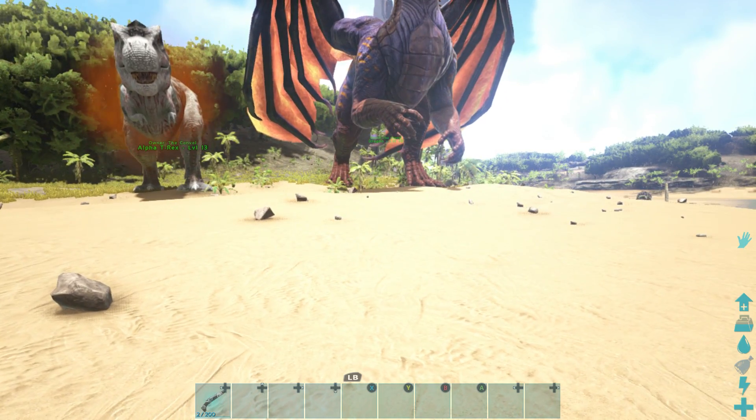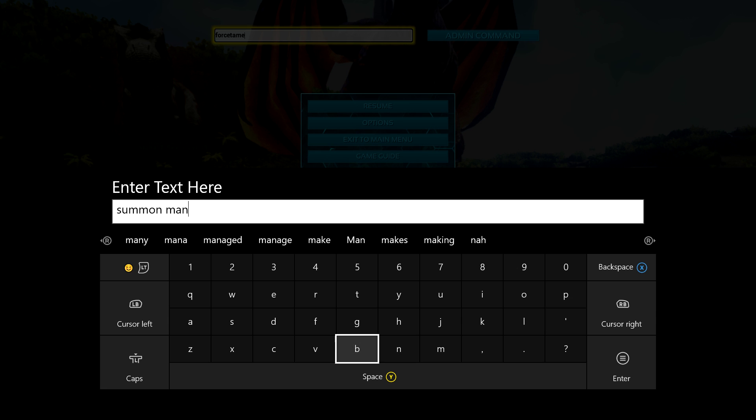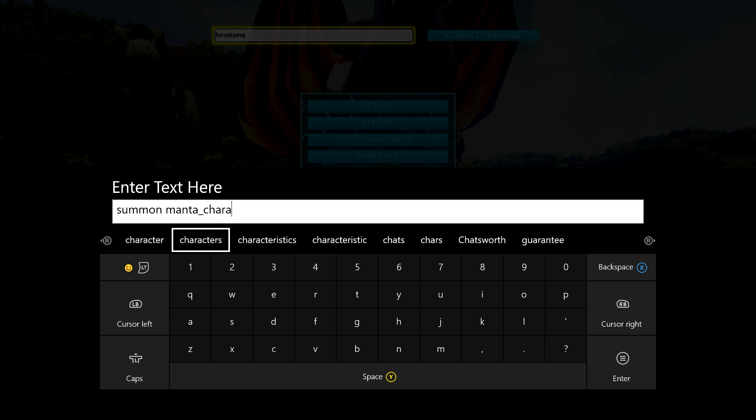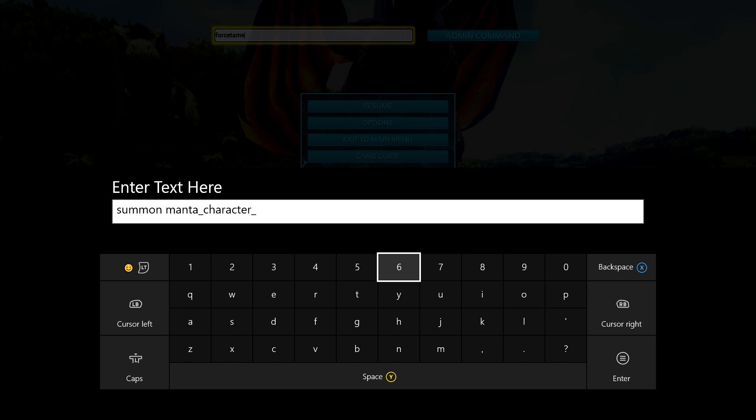Now, you need Scorched Earth for this one — I'm going to try spawning in the manticore. That's a DLC for ARK called Scorched Earth, and the manticore is the boss on that DLC. If you don't have the DLC, you won't be able to spawn it unless the server owner has it. Since I'm playing on singleplayer, I won't be able to spawn it without owning the DLC.